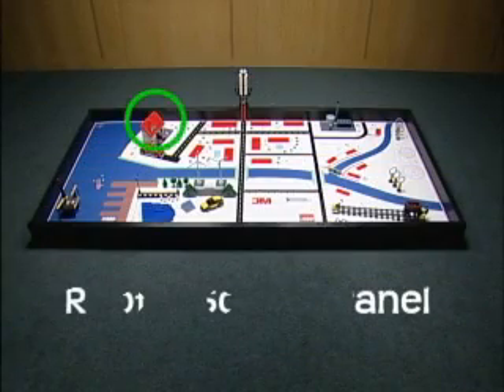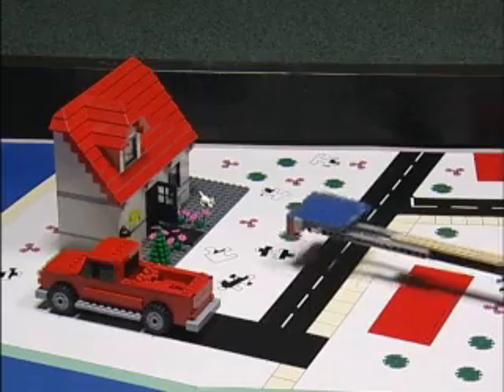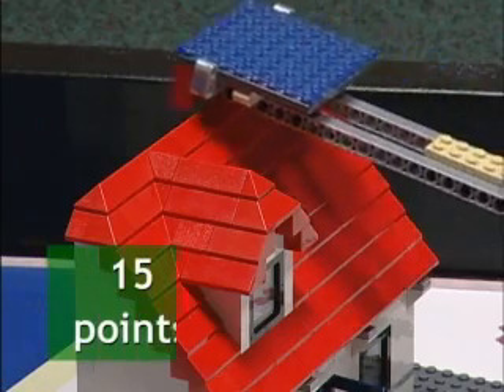Roof solar panel mission: move the roof solar panel onto the roof of the house by the sea for 15 points.